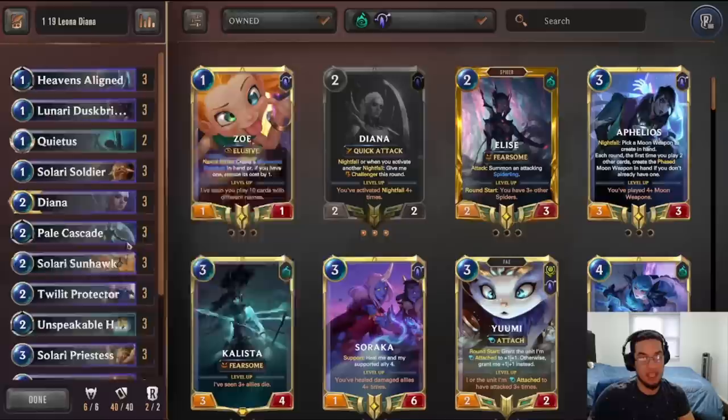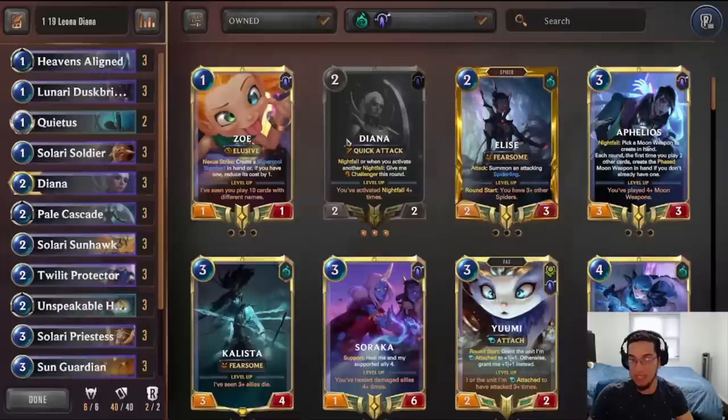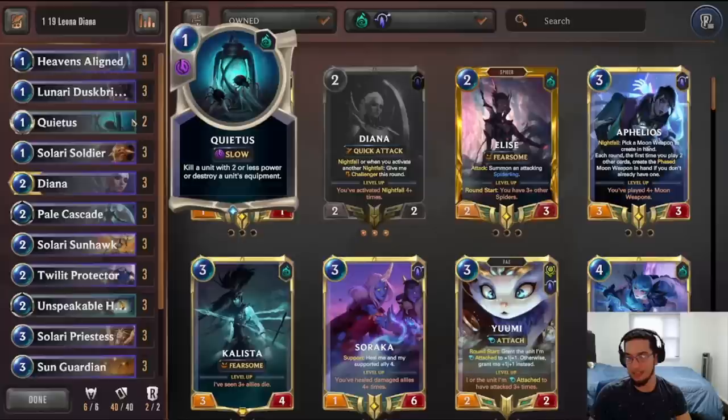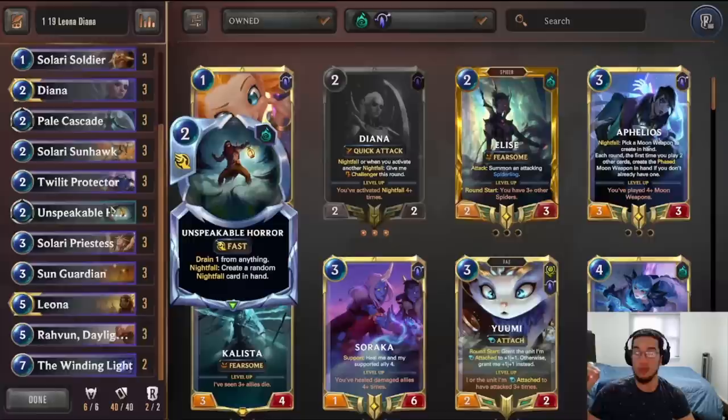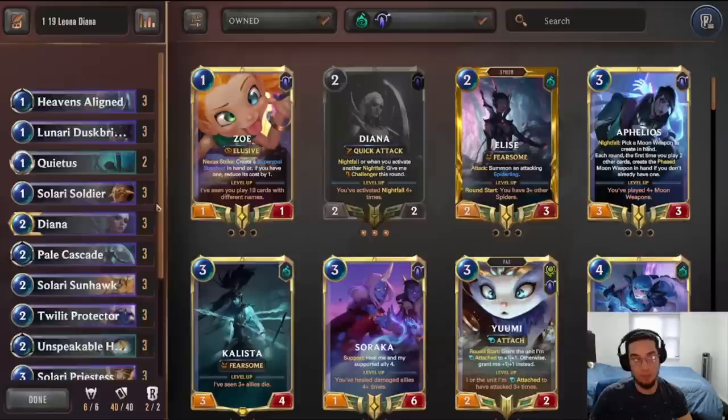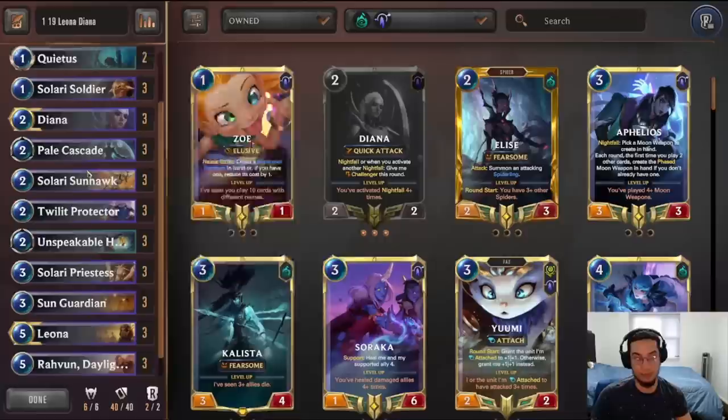That's why Diana also fits up really well here, because Diana can also be another Challenger. I like Diana as well because she can combine with the Winding Light to sometimes create a scenario where Diana with Overwhelm can potentially win the game. We don't get a lot of things from Shadow Isles, but the things that we do get are pretty important. Quietus is still very good in the current meta because it can hit stuff like Jumpers and Seraphine. For example, if somebody's playing that Seraphine Twisted Fate deck.